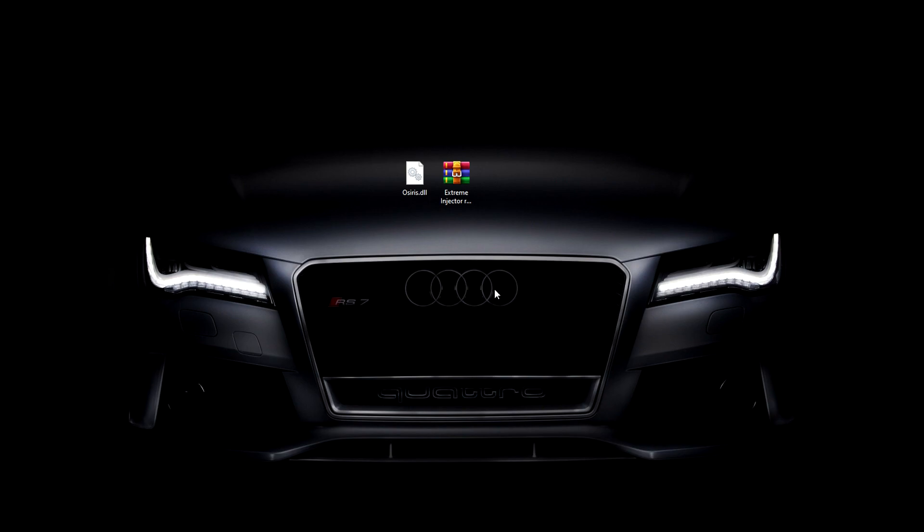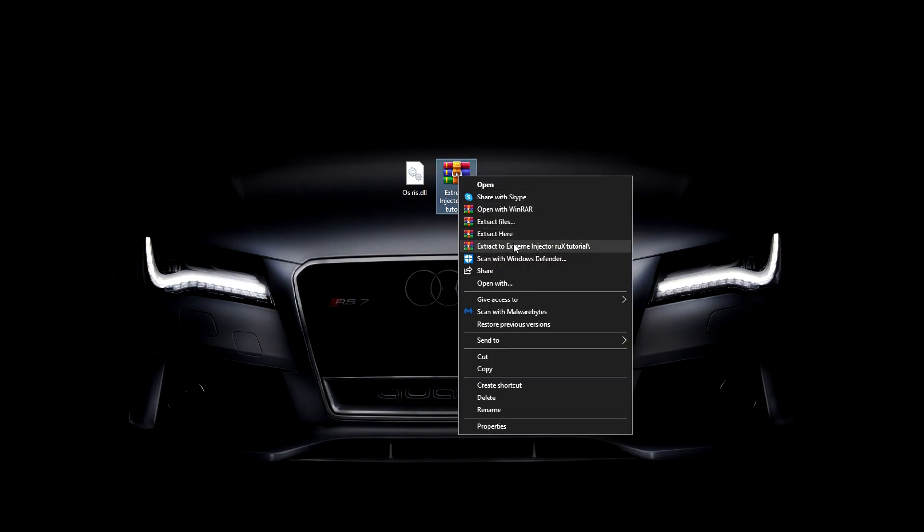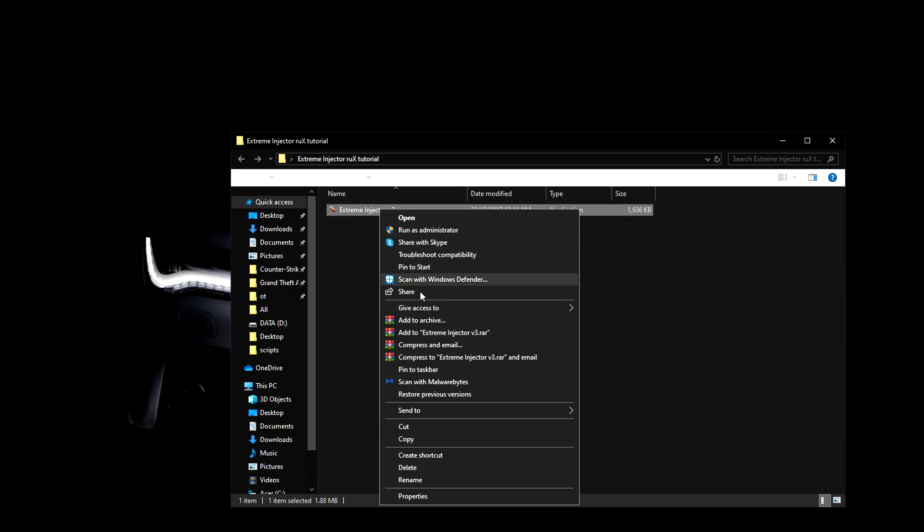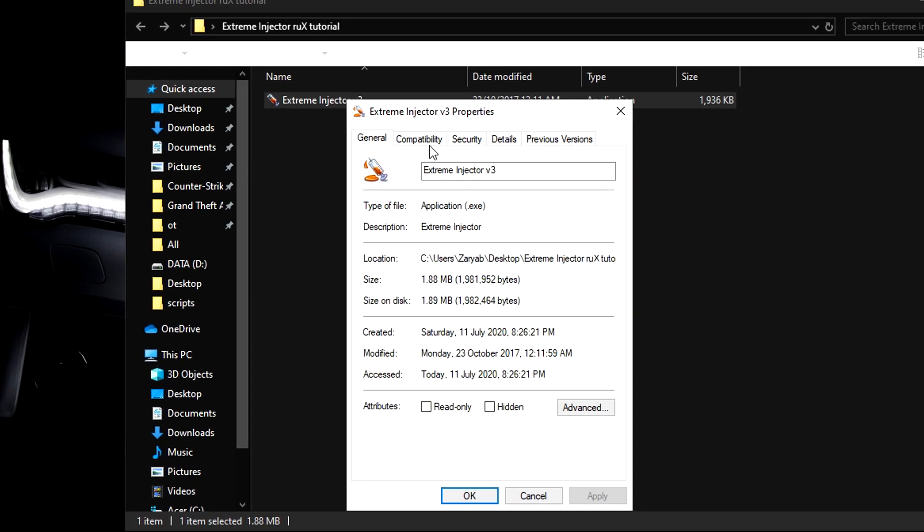The first thing you need to do is download Extreme Injector version 3 — I have it linked down below. Once you've downloaded it, put it on your desktop, right-click, extract to Extreme Injector, delete the old version, and put this one in its place.